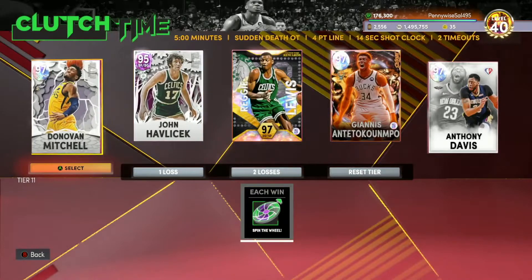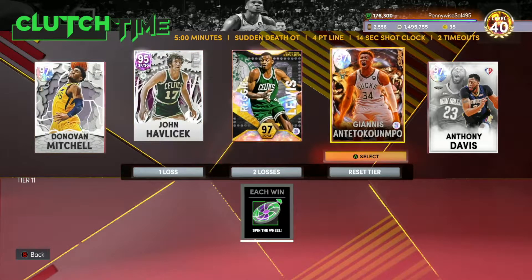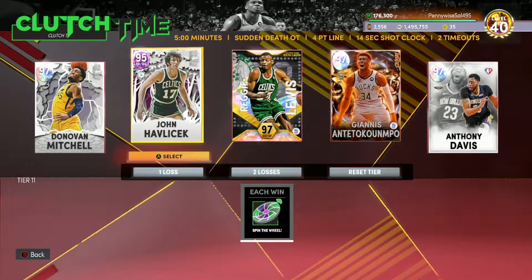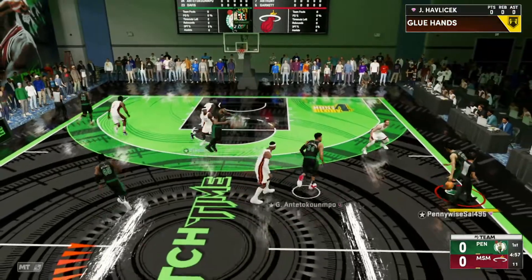This is going to be the team for the clutch time game. We got D-Mitch at the one, Hondo at the two, Reggie Lewis at the three, Giannis at the four, and AD at the five. Let's find out how good this Hondo card actually is in NBA 2K22 MyTeam in the new clutch time game mode.